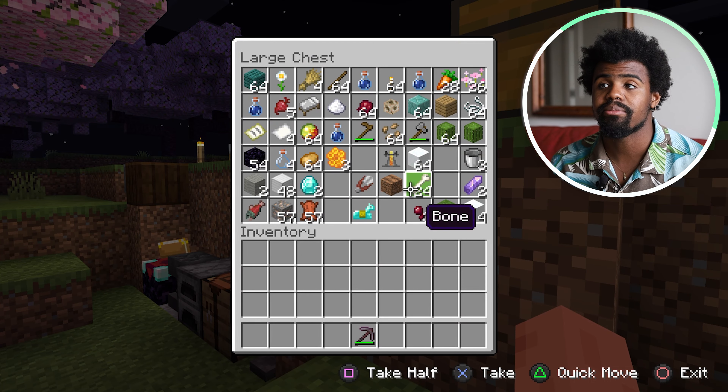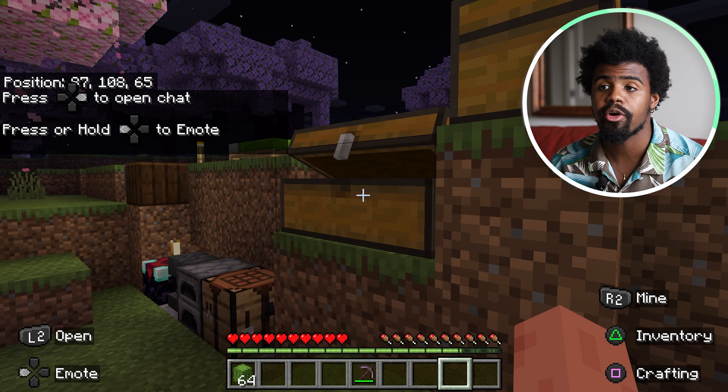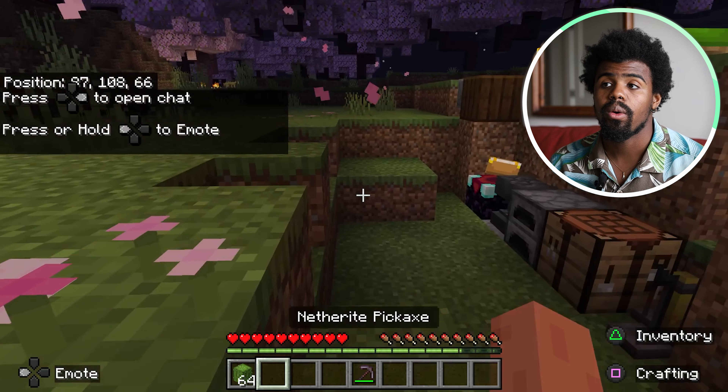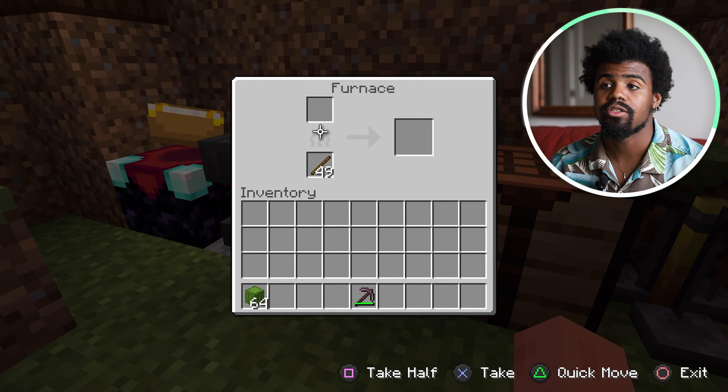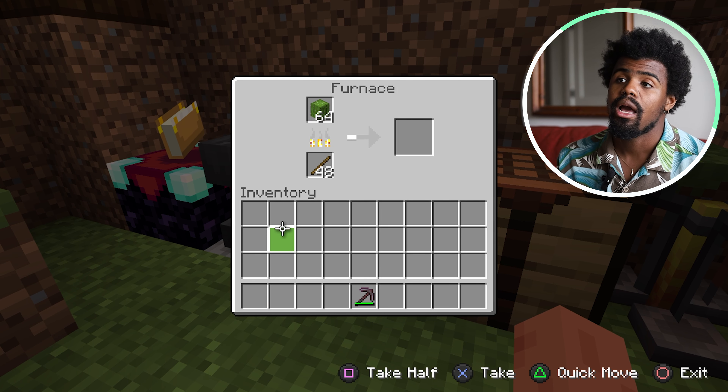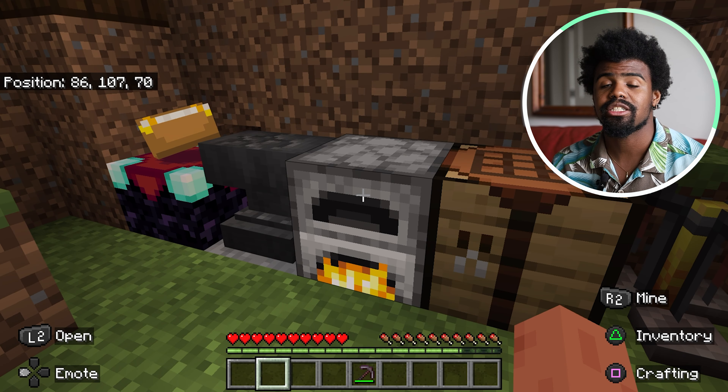So what you're going to need is some cactus, which you can find in the desert biome. You'd be thinking, how can we turn cactus into dye? Well, what we're going to do is actually throw the cactus into the furnace, and as you can see it's currently smelting. So it's pretty simple actually — this is all you're going to need to do to make green dye.